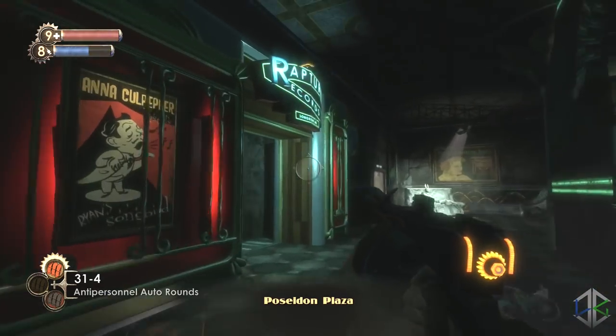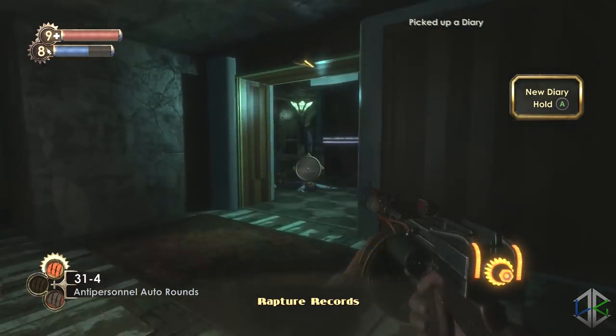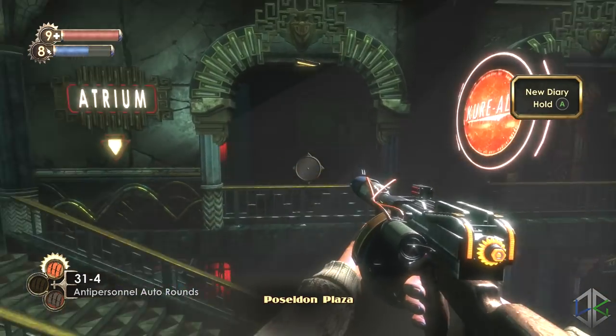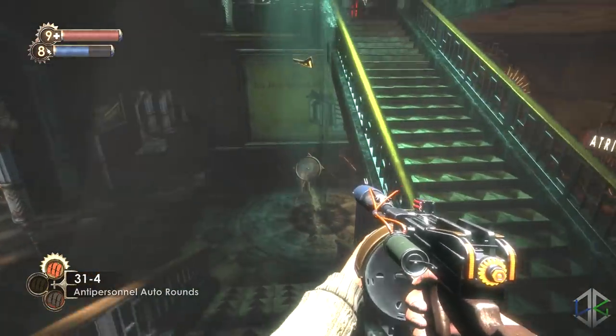Finally, exit out of here, go left and into Rapture Records. Directly on the left hand side underneath the desk is your final collectible for this area — another audio diary — and that is everything for Fort Frolic.